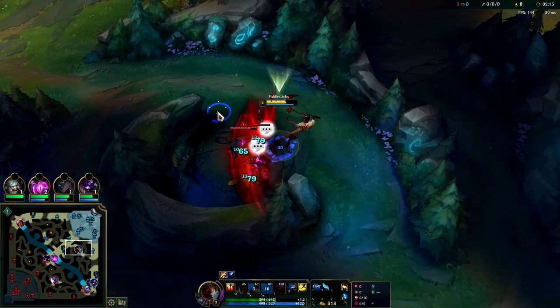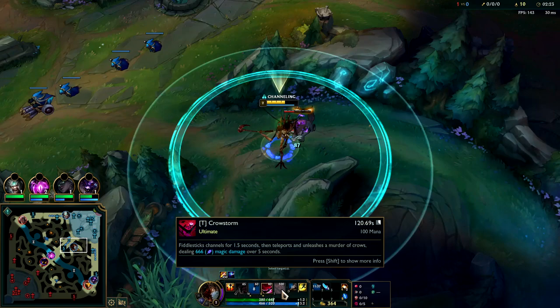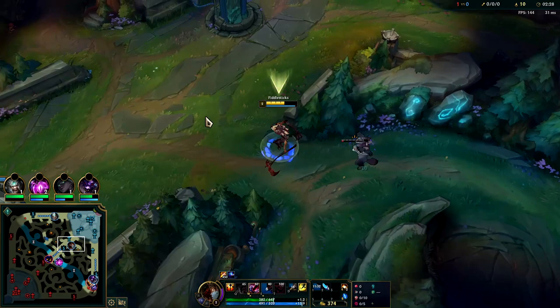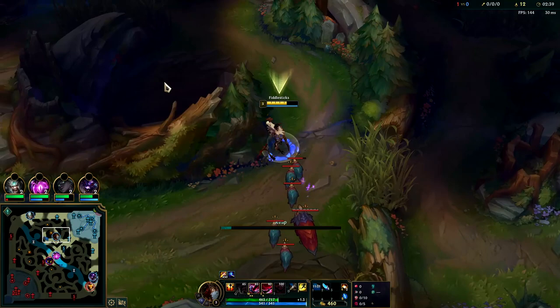We see Trundle over there - looks like he had a late start, didn't get a leash. Doesn't really matter though, Trundle's invades aren't scary and he can't really threaten us. Fiddlesticks' solo 1v1s are absolutely terrible, avoid those at all costs. Just focus on good ganking and hitting your level 6 as soon as possible. There's not a single jungler in the game that you can solo consistently on him.